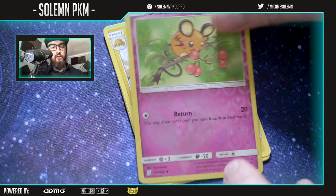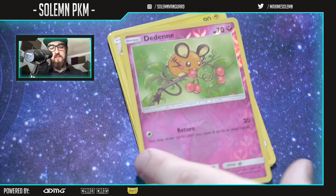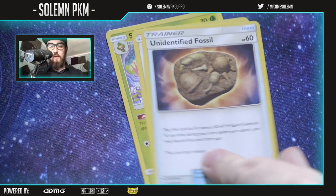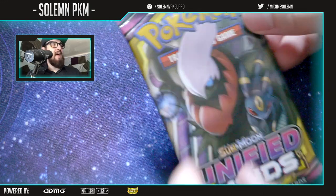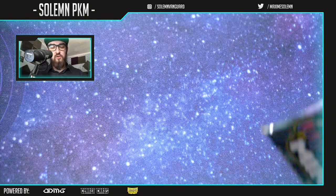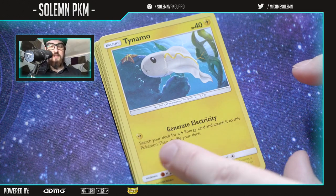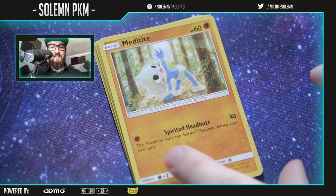Dedenne in foil! I don't know if that's special — I guess every pack has a foil. Galvantula, energy, Fossil Tornadus, and Swadloon. Dark rye pack — I think the packs have no bearing on what's inside, otherwise you could cheat the system. Oh, this one's cute — you like this one? You can have it, it's yours now.